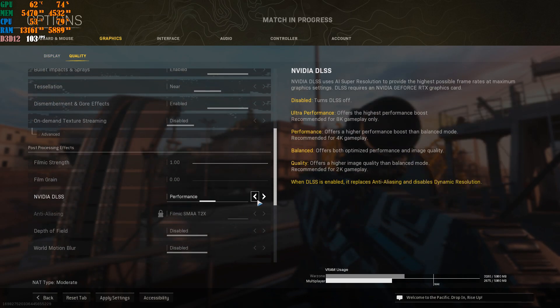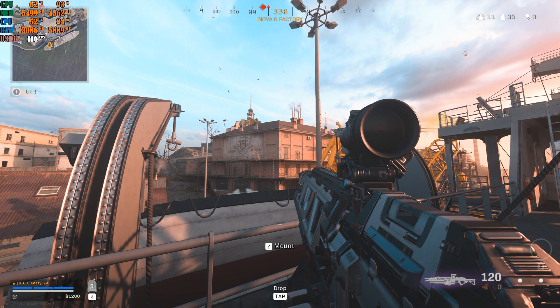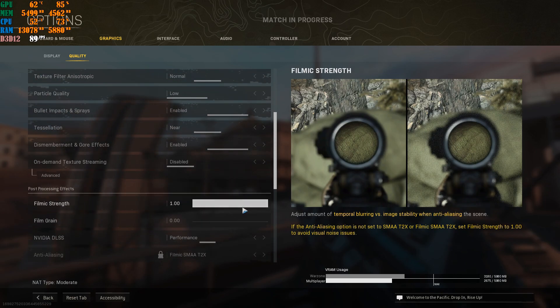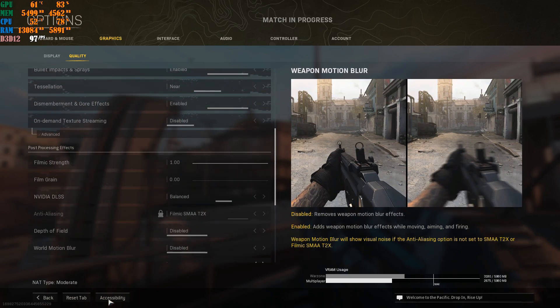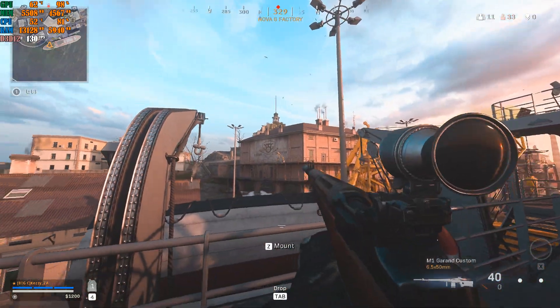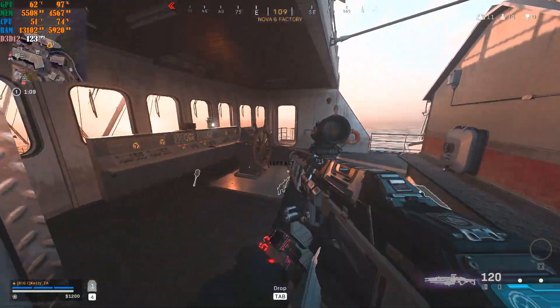So I go ahead and put this on Performance instead of Ultra Performance — the game starts looking a little bit better but it still isn't the way I want it to be. So then I go to quality and take it all the way to Balance, and my game looks absolutely fine. I'm doing really good FPS and my game feels great when I put it on Balance with the video DLSS.